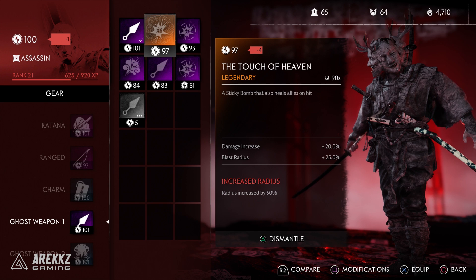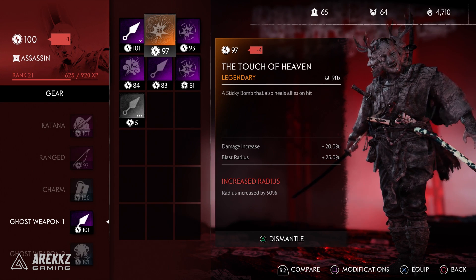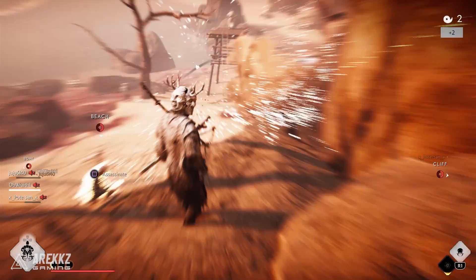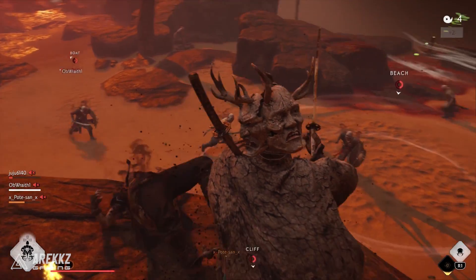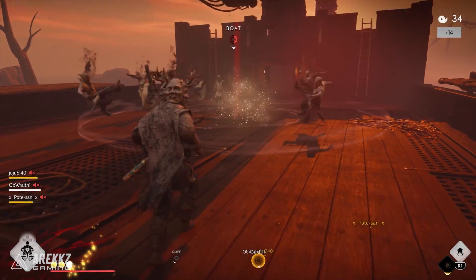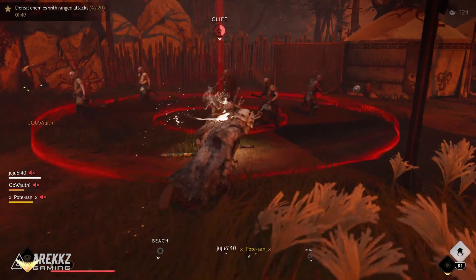Moving on, jumping over to 269's character the Assassin — he got the Touch of Heaven to drop, which is a legendary sticky bomb. I absolutely love the sticky bomb as a ghost weapon; it's just fantastic, great for CC, great for dealing damage, just one of my favourite ghost weapons. This one is rather interesting because it's a sticky bomb that also heals allies on hit. So you can basically use it for good damage, use it as a great item for that slot, and also be useful in the process.